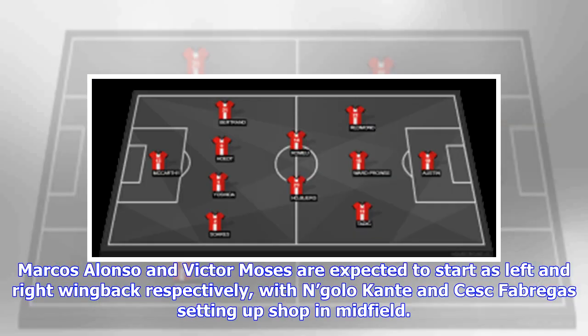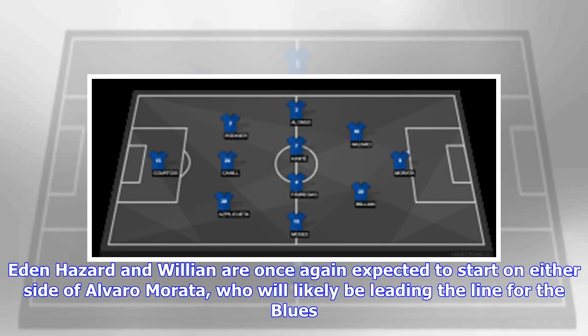Marcos Alonso and Victor Moses are expected to start as left and right wing-backs respectively, with N'Golo Kante and Cesc Fabregas setting up shop in midfield. Eden Hazard and Willian are once again expected to start on either side of Alvaro Morata, who will likely be leading the line for the Blues.